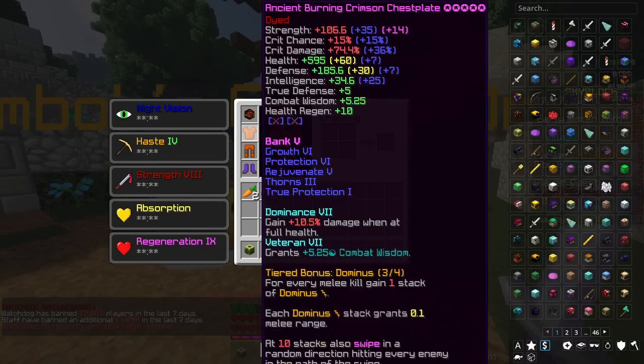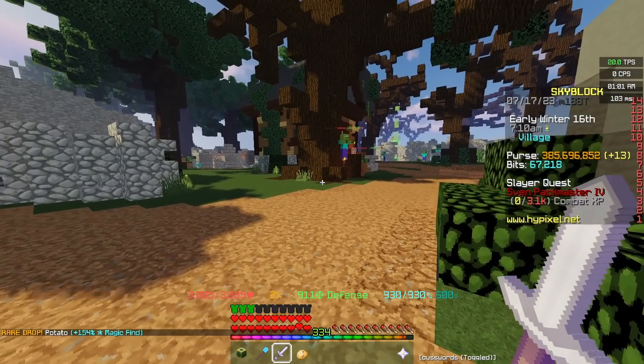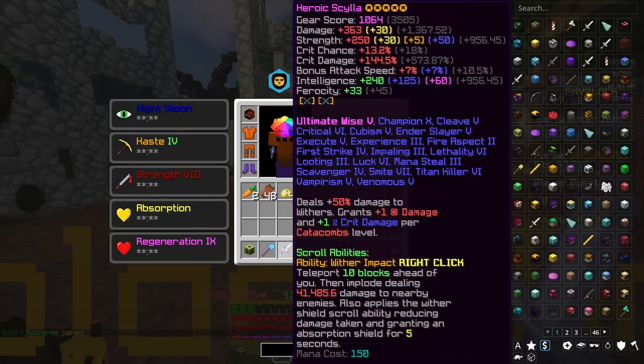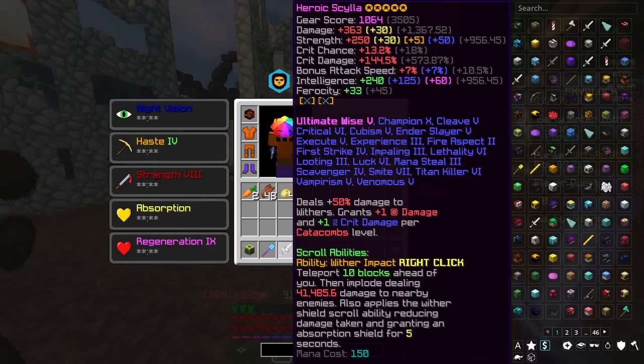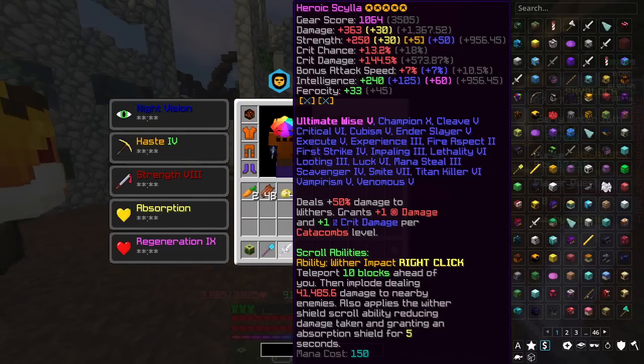With our regular damaging setup on, our left-click damage with the Scylla is around 640k, which is about 50k more than the Hyperion. In terms of everything else, the weapon is the same — the scrolls work the same way. I still have two Sapphire gemstones in this weapon. If you're going more hybrid, you could put a Jasper and a Sapphire, which may tilt it toward slightly more left-click and slightly less right-click damage, but it will be pretty minimal.